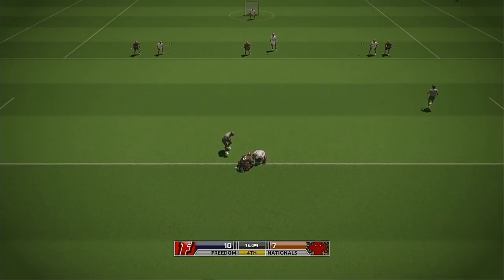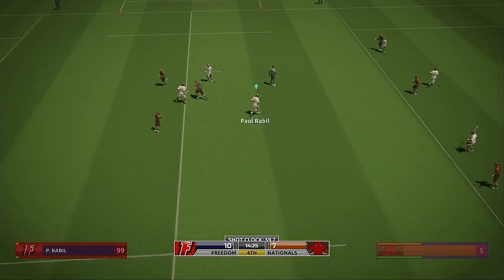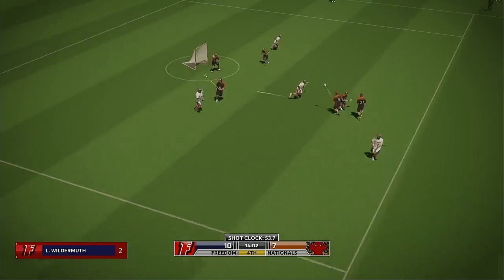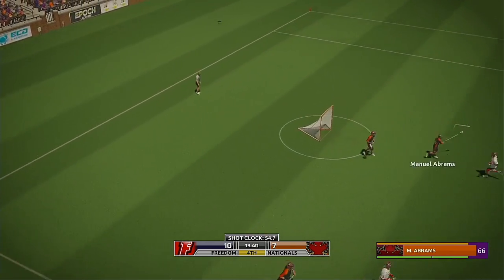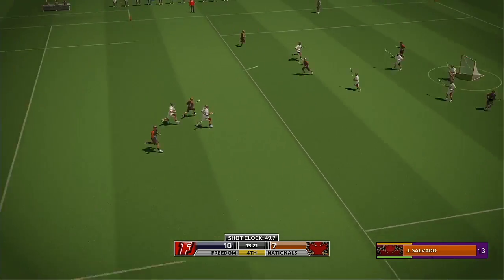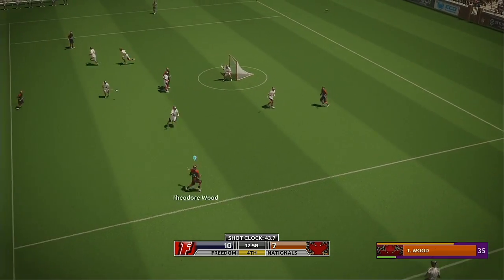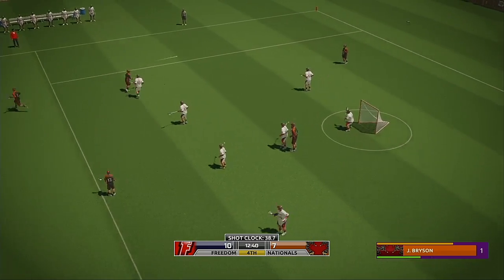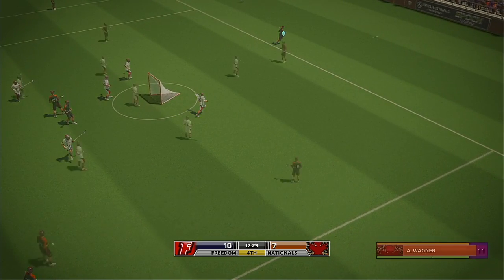Here we go, faceoff again here at Durham Bowl. Cochran wins it for the away team. Looks to the back of the net — Invert was all over that one. Salvato! Bresni. Ellison wants it — that's gone wide.